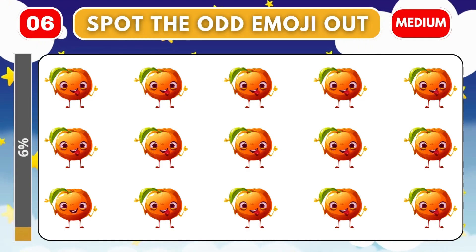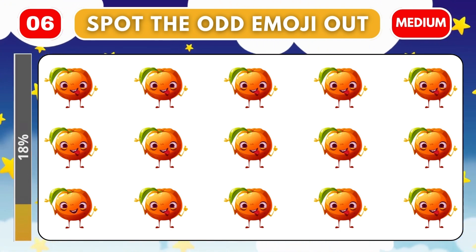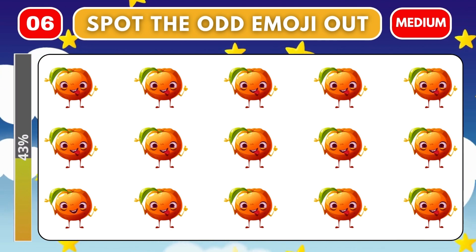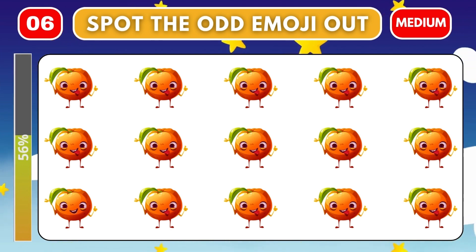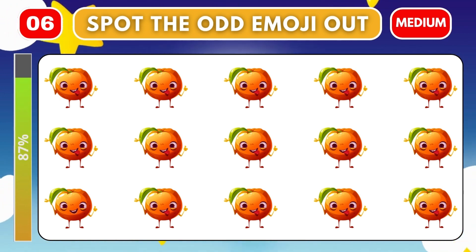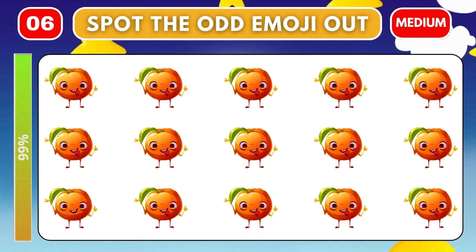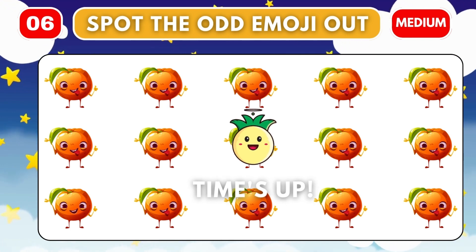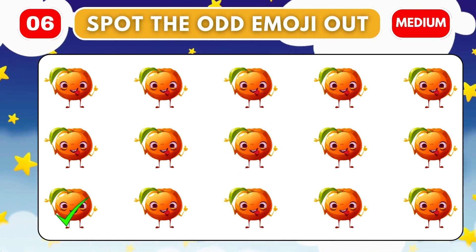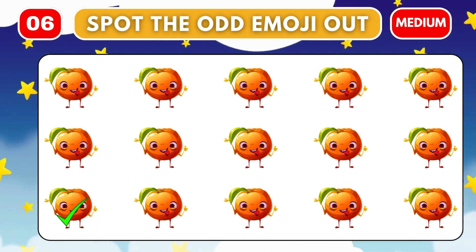Round six. Let's go. The medium round has started from here. Can you find the difference? I know you can. Time's up. Let's reveal the fake image. Friends, wait for the hard rounds for more twists.